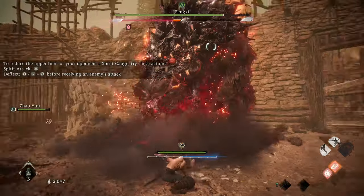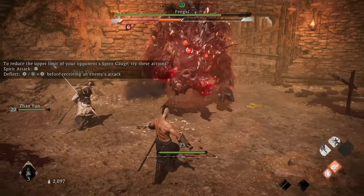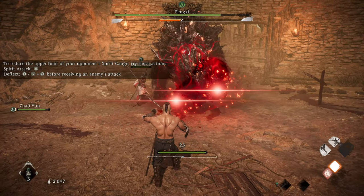It has a few red attacks it can do. When you're about the distance I am, it can do a lunging red attack. If it succeeds, it'll eat you. Look for those two glows that you can see on its tusks — those are the timing keys for when to press deflect.